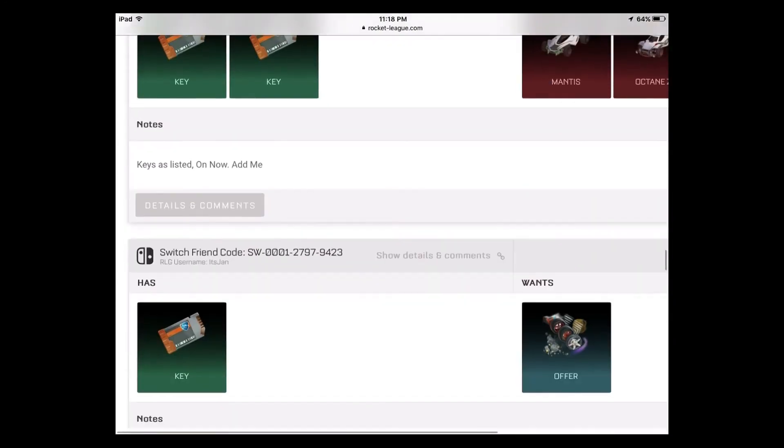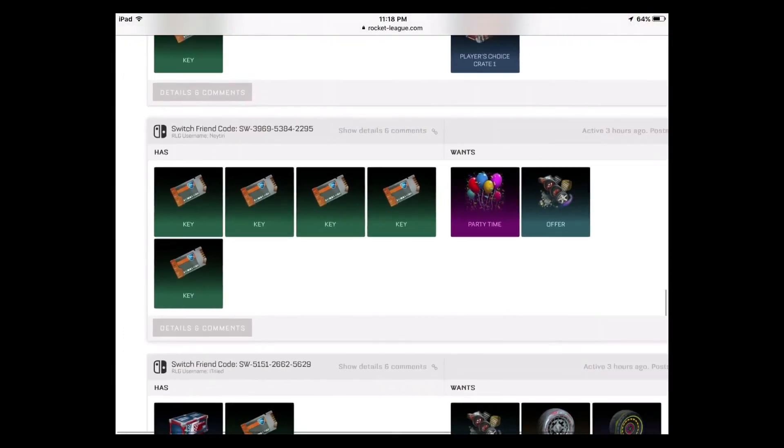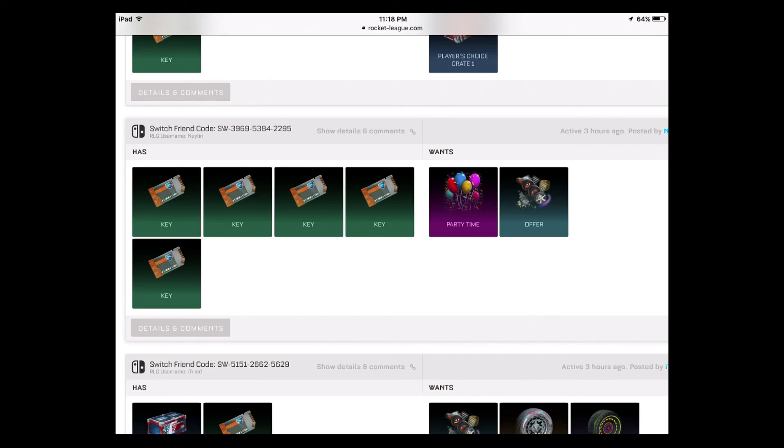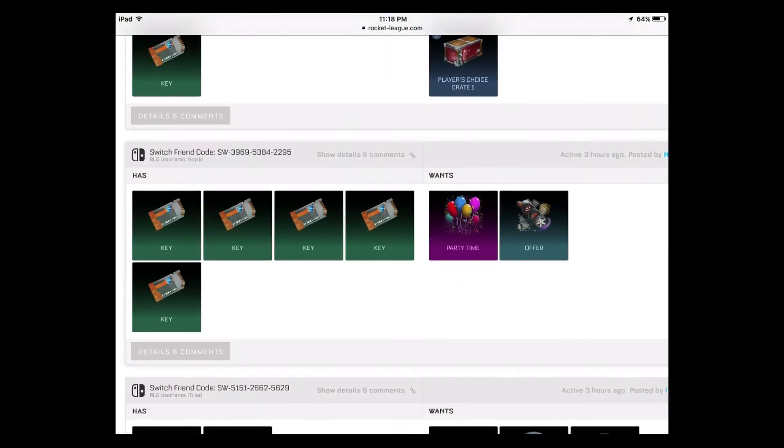Someone with six keys listed with no description — good luck with that. Two keys for a Mantis, maybe. One key for an Octane — that's not going to happen. Someone offering five keys for Party Time gold explosion — not going to happen either. That's pretty much it for prices. I tried to cover all the main groups and give you a better idea of Switch values. That's it for this Market Watch Monday Nintendo Switch edition — hopefully you learned about prices and can make better trades. Catch you on the next one!